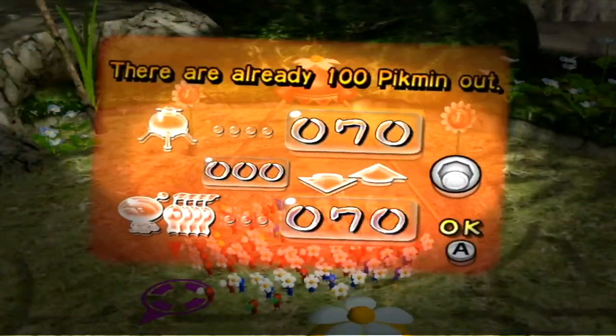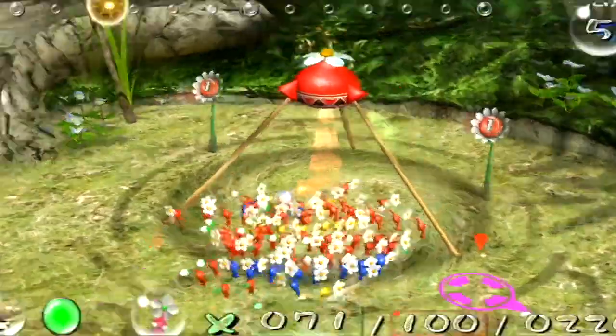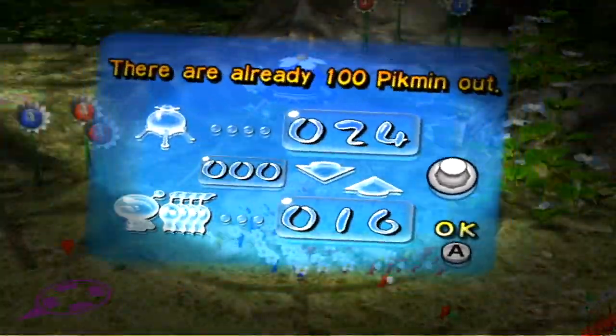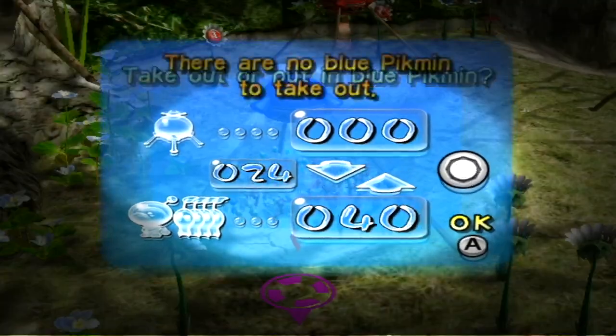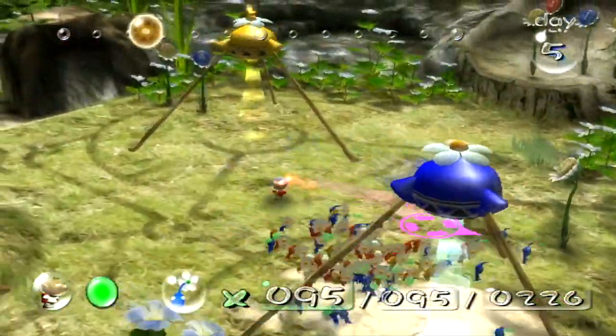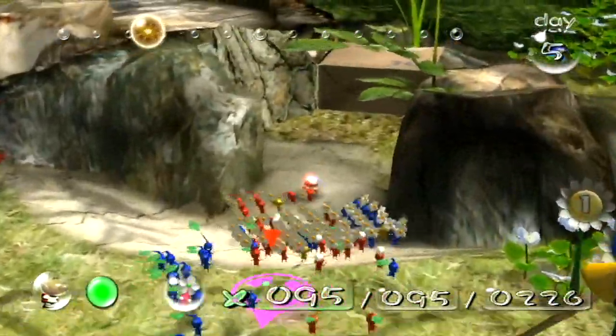What I'm going to do is I'm going to put the reds back, put a few back, and then we're going to take out the remainder in blues. I have to wait for them to do their thing. We're going to need a ton of blues. Because there are these little one Pellets we can grab, but overall I don't think they're going to be that useful.